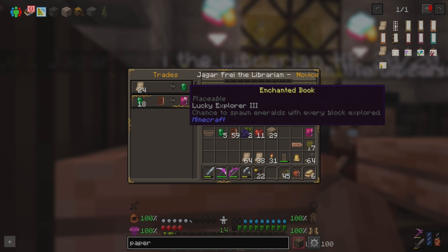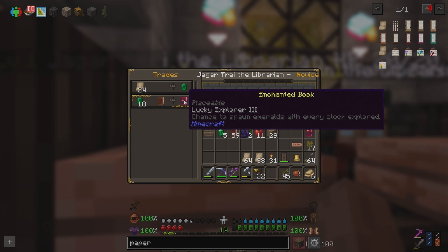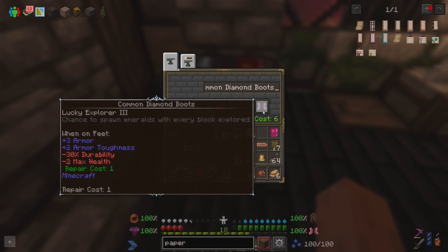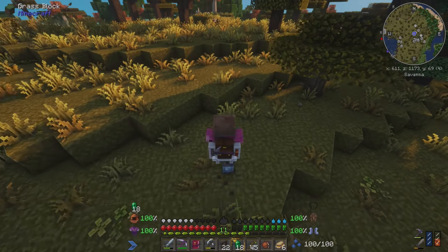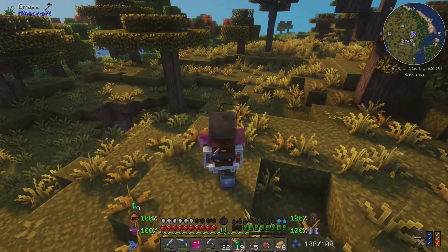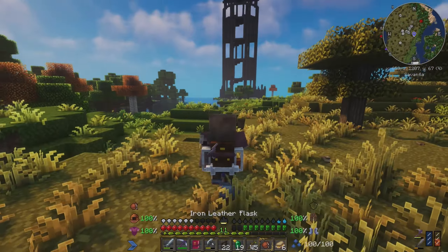At one point one of the monks had discovered the fine art of Lucky Explorer 3, which we quickly applied to a new pair of diamond boots. I took those bad boys out for a run — all in unexplored blocks, because that's important — and man, we watched the emeralds start flowing in.